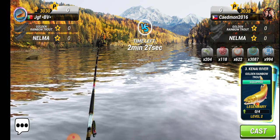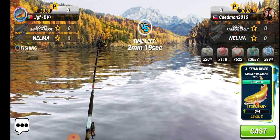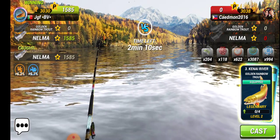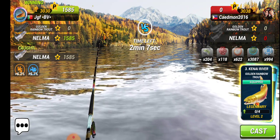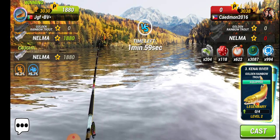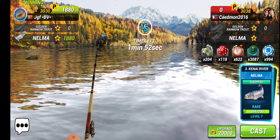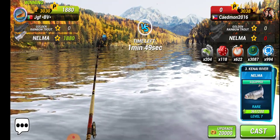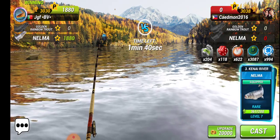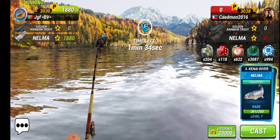Let's start winning the duels using the golden rainbow trout. I'll show you the AFK technique — we will act like we are AFK, or away from keyboard. Our opponent is not using any of these power-ups, so just let him catch the fish. We will start casting with 45 seconds left, so that our opponent will be surprised thinking that we are AFK.